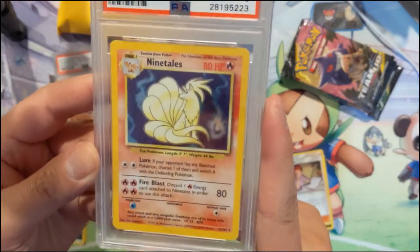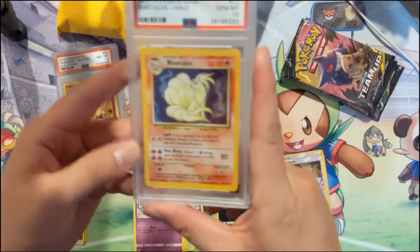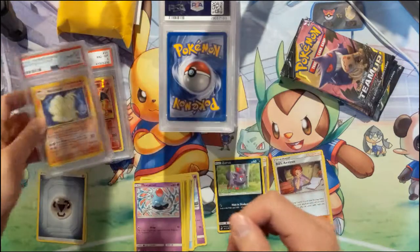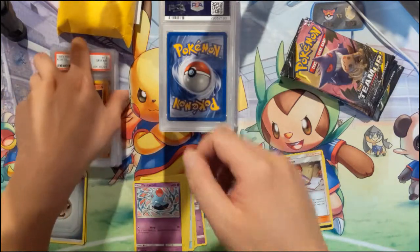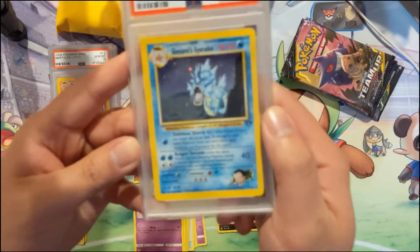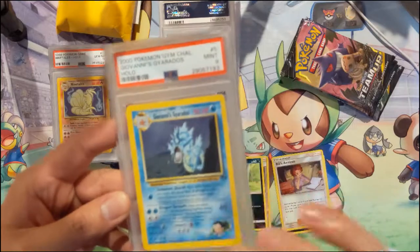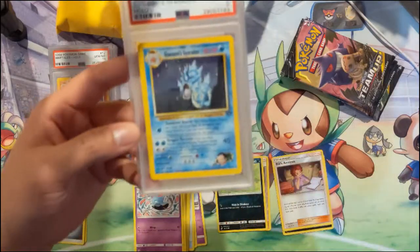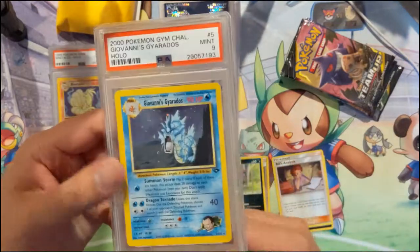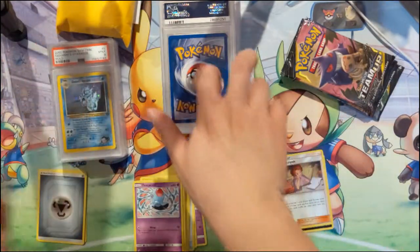I'm slowly working on my gem mint 10 base set collection and here we have the Nine Tails — very nice. Then Blaine's Gyarados PSA 9. When it comes to Gym Heroes or Gym Challenge, I think people will be surprised — those vintage cards are really not that expensive as long as you're not looking for gem mint 10. PSA 9 is very obtainable.